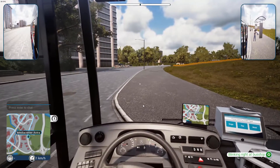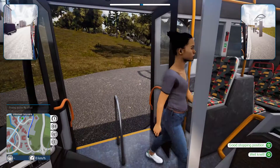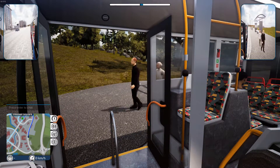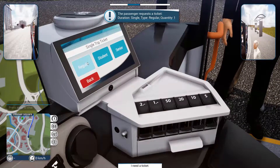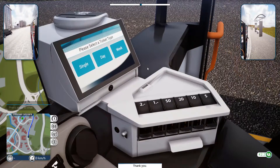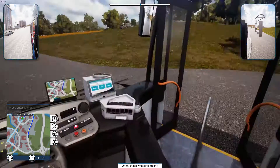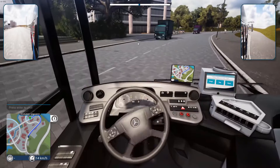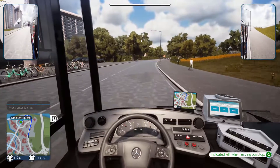Next stop: Media Center. Good morning, how are you going? The other two slowpokes are boarding. You need a ticket — single, regular? There's your change, thank you. The other lady got on too. Let's go. I did not want to hit the curb. Next stop: Stocker Square. Driving with the mouse is so much easier than keyboard.